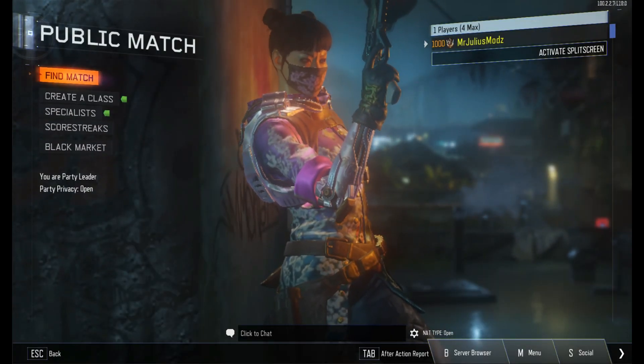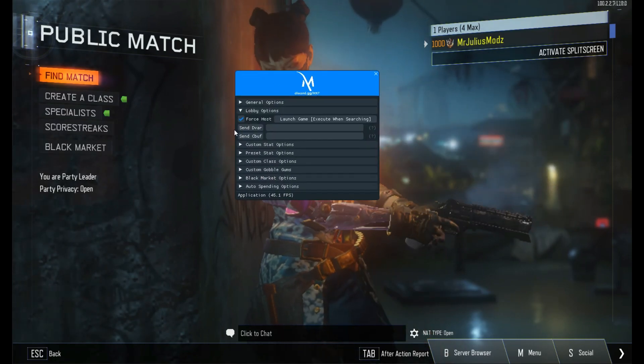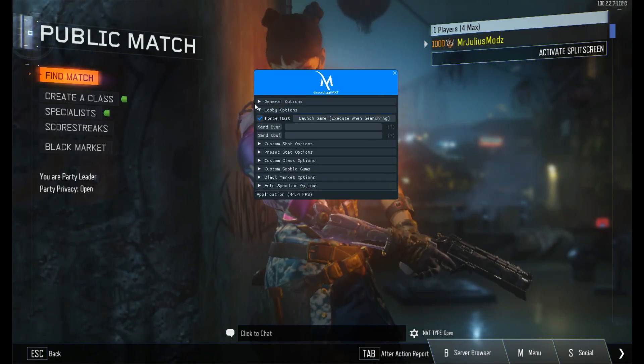For going online, all you need to simply do is open up the tool again, make sure you have Force Host enabled, and then have this tab ready to go.